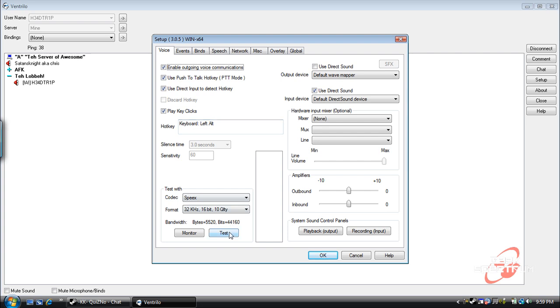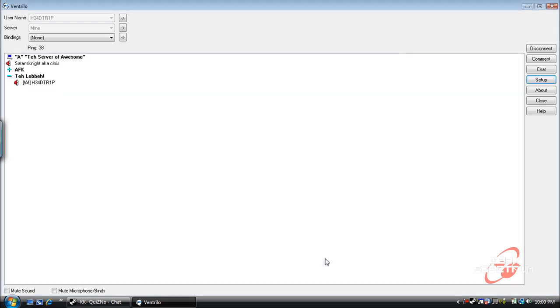Once you have all that set up, click test and hit your push to talk key. You can start talking, and then once you're done testing it, let go. You should be able to hear your voice come back to you. If you're bored you can talk to yourself using the test thing. Once you're done with the test, click test again, then hit OK. And you should be able to use your mic and vent.